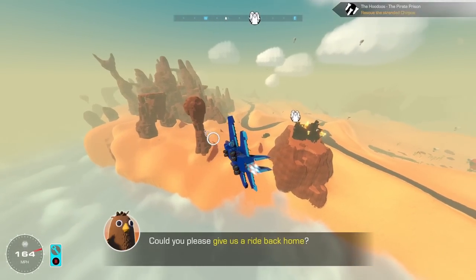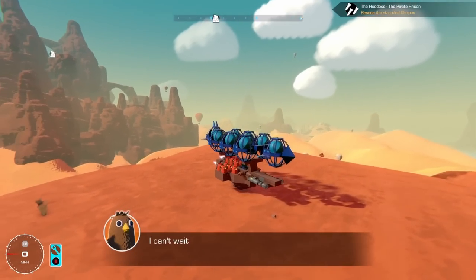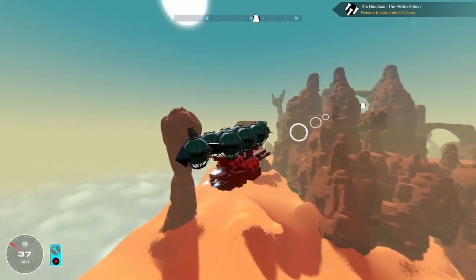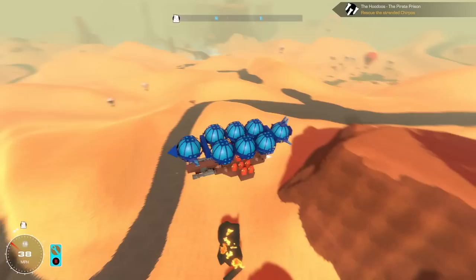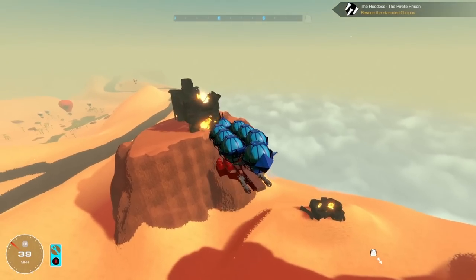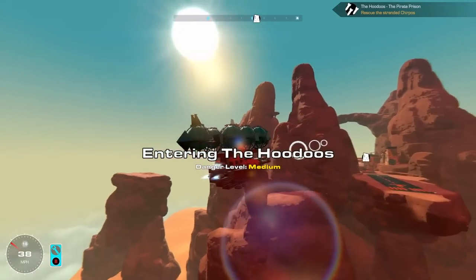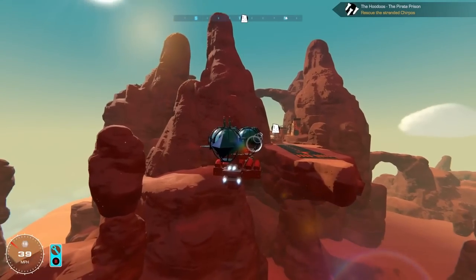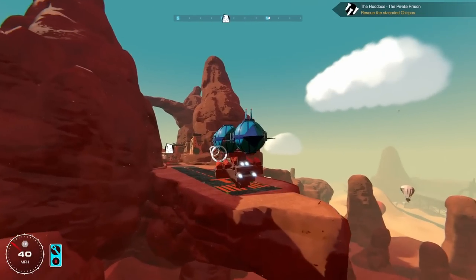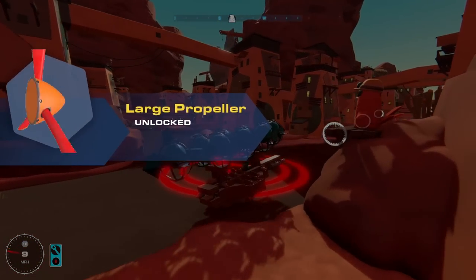Could you please give us a ride back home? Sure, I'm on my way. Alright, guys, get in. Time to go. I hope you little guys are happy I just saved your life. As you can see, the burning wreckage behind me of what was a pirate base. I love how in every different town, the little bird guys are all different colors — this town they're all like orangey red. And you're safe.